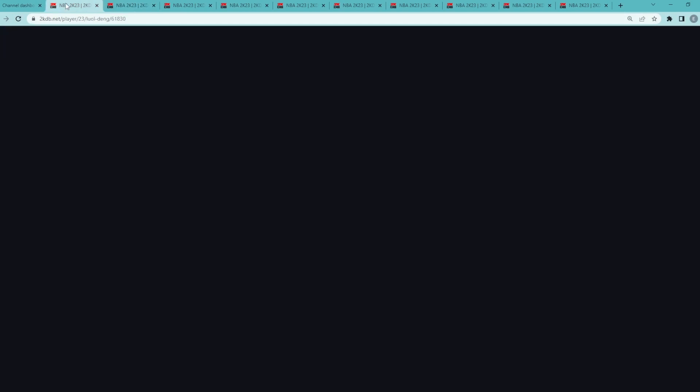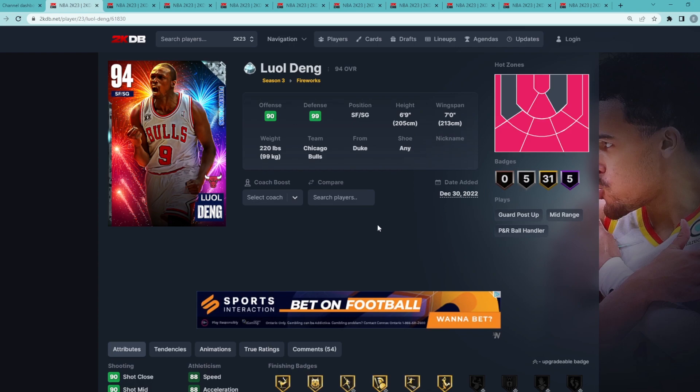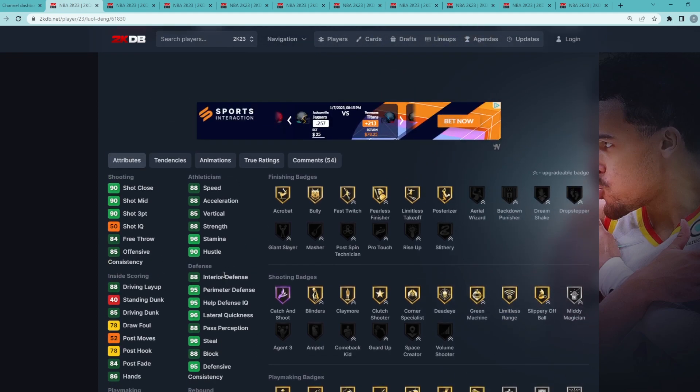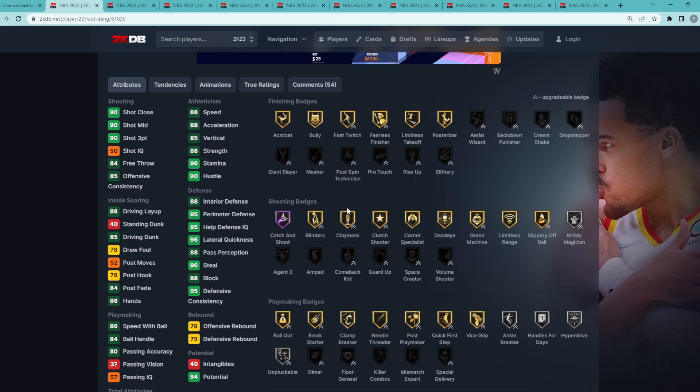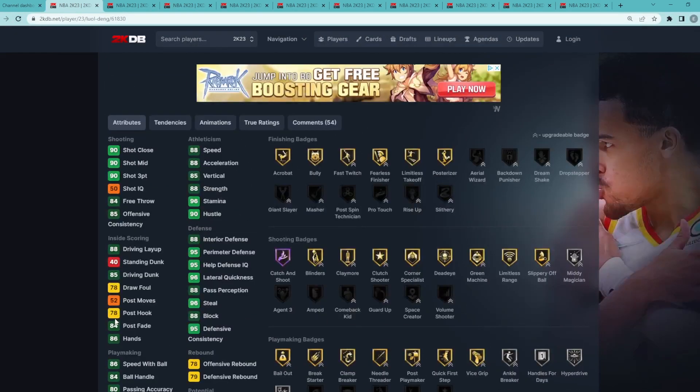The best diamond card in the game is Diamond Luol Deng — a small forward/shooting guard, 6'9" with a 7'0" wingspan. A 6'9" shooting guard is amazing height for the position. He's a great all-around defender: 96 steal, 96 lateral quickness, 95 perimeter, 88 block, and 88 interior defense. Offensively he's got a 93 three-ball and 90 mid-range with Hall of Fame Catch and Shoot, plus gold Blinders, Claymore, Corner Specialist, Deadeye, Green Machine, and Limitless Range.